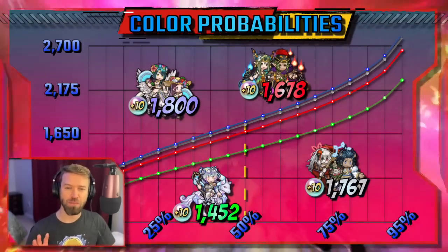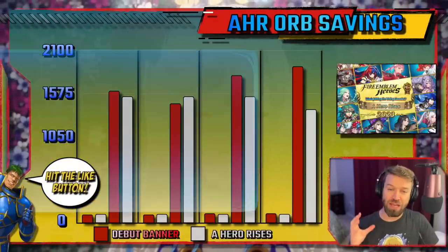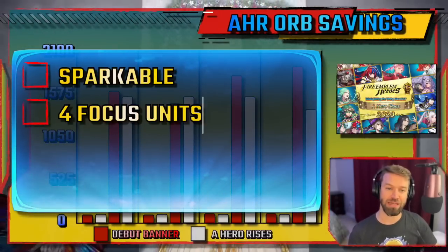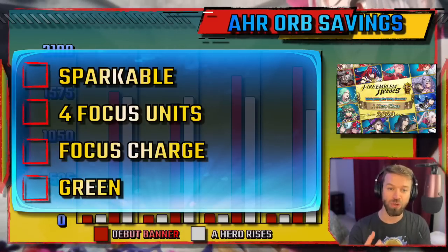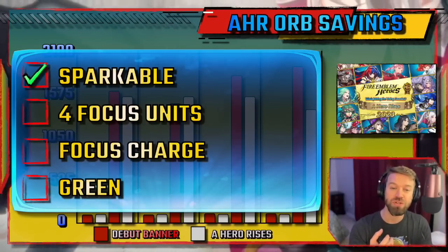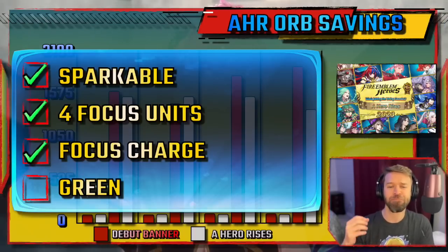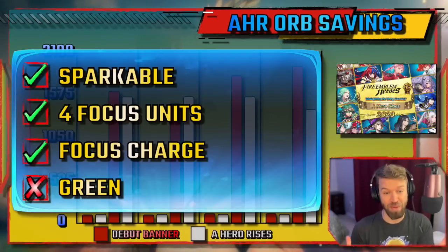But how does this all apply to A Hero Rises? Here's the reason why A Hero Rises is so good. A Hero Rises checks all the boxes: it's sparkable, only four focus units as opposed to legendaries with 12, and has a focus charge. Can you pick the color? Well, no — but three out of four isn't bad.